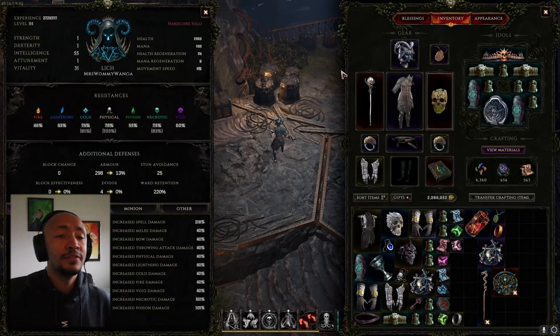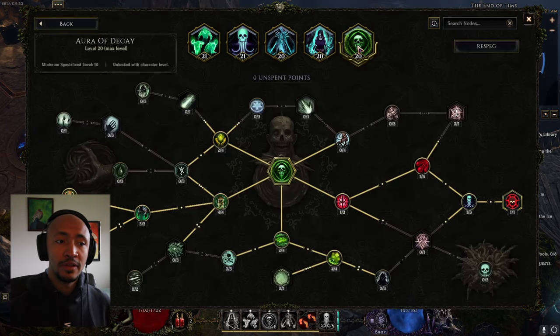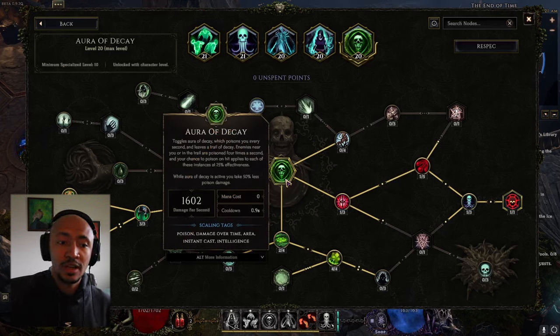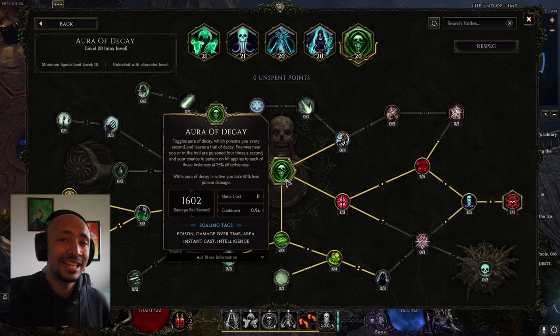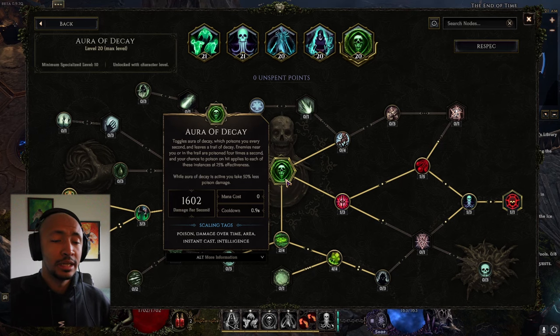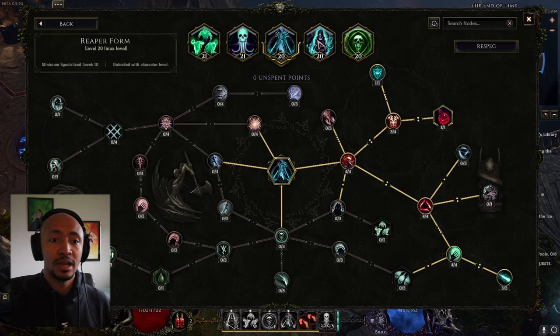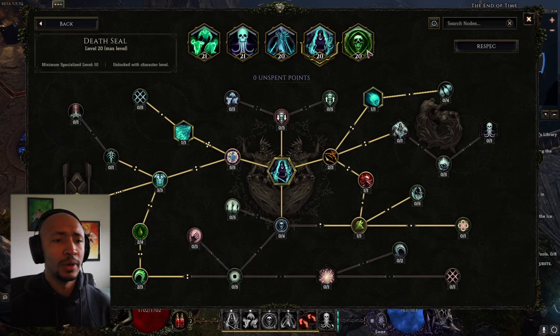Here we are on a level 84 Lich with no boots. As soon as I saw the Aura of Decay skill I immediately fell in love with the concept of poisoning yourself so that you can poison other things. There are a lot of synergies in Aura of Decay to take less damage from poison specifically, so you're dealing a ton of damage and taking almost none, then complementing that with Reaper Form and other sources of damage mitigation and sustain.